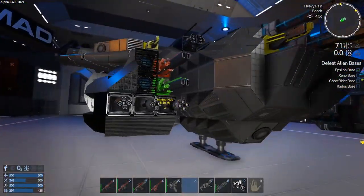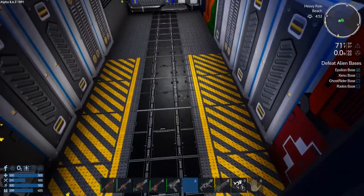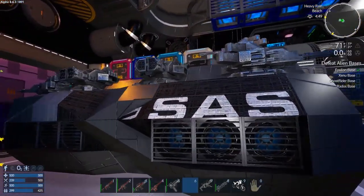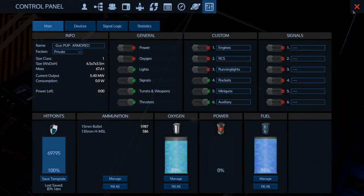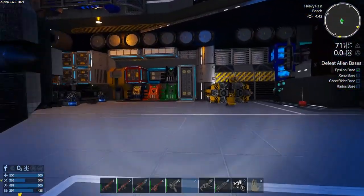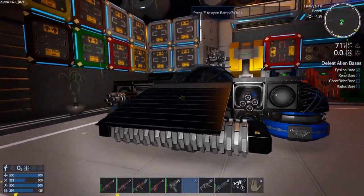Down here into the hangar. I have spawned in — the Switchblade, this is the medium assault version, still warp capable. I also have the Gun Pup Armored. Both of these, as you can tell by the SAS, are built by Excalibur. Still have the drill hole maker thing, which I have upgraded to laser drills — works fantastically. And of course, my Plank.